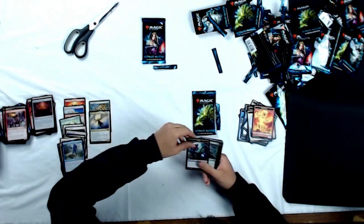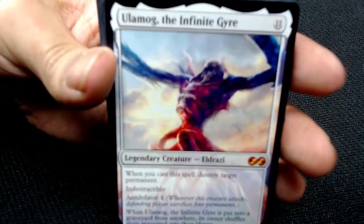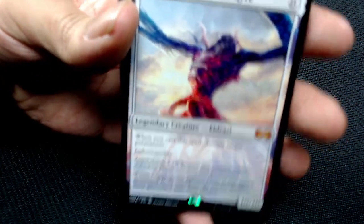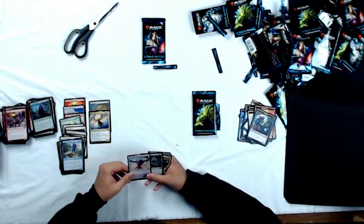So Worm token, Foil Devoted Druid — and holy crap — Ulamog, the Infinite Gyre! That's an awesome card. When you cast him, destroy a permanent — that's crazy, that's value just from casting. Not to mention that Devoted Druid, that's probably worth a decent penny. I think she sees play in Modern — Melira Combo or something like that.